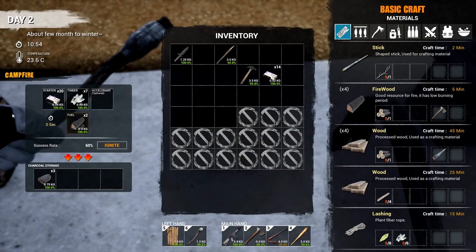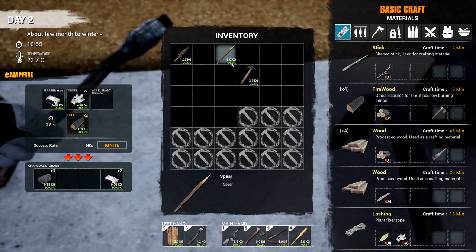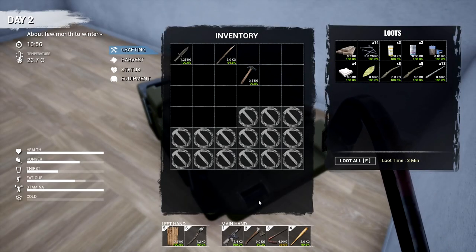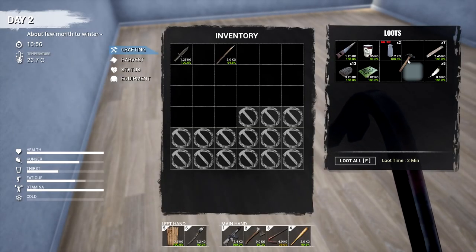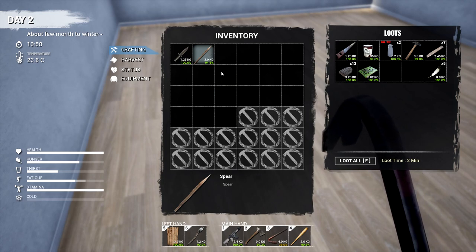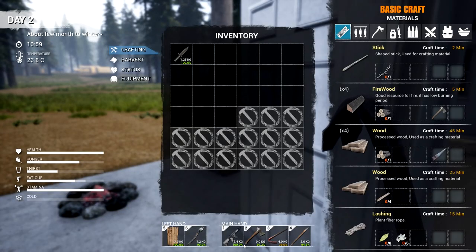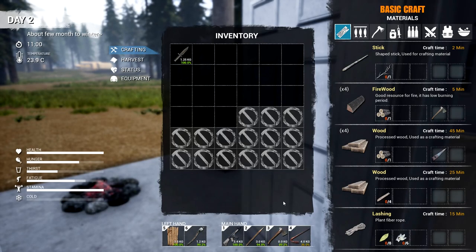I don't think we need the torch right now — we might find matches later. We'll drop it in storage. Let's put the hammer away and bring the spear, just in case it comes in handy. I've never tested whether it's better than the baseball bat, but I'll keep it for emergencies. We also have a knife in case we run into a bear.